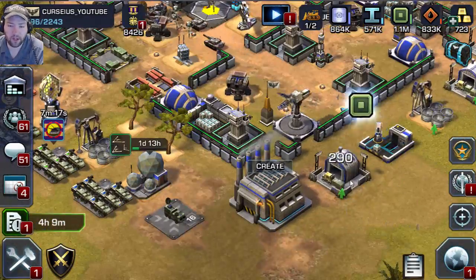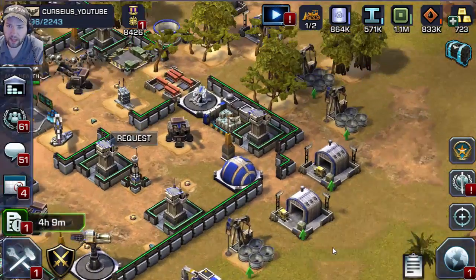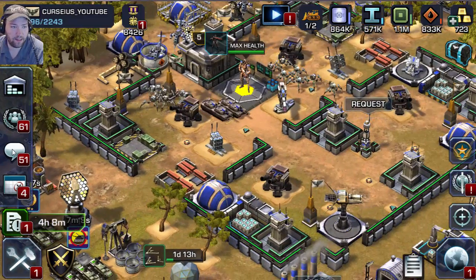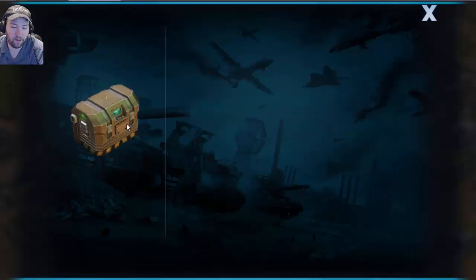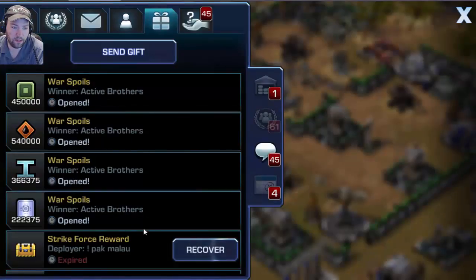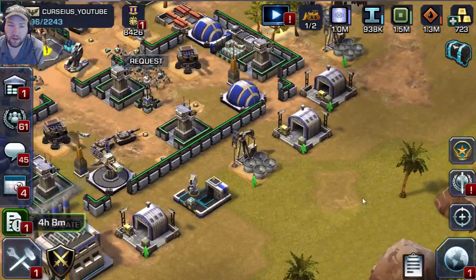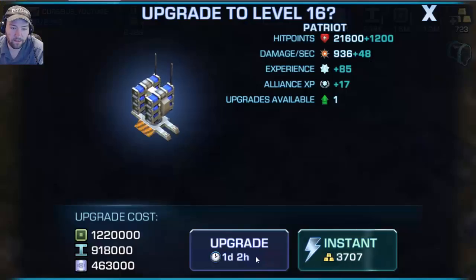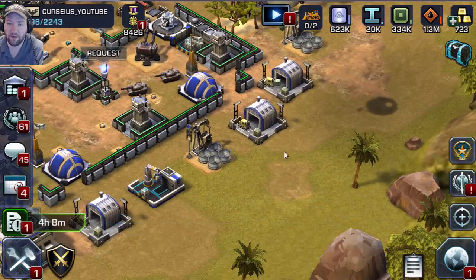I don't think I'm going to worry too much about upgrading the supply drops and the oil decks, as oil and supplies are very easy to get. If I look at my spoils, there's probably tons more loot — I can just grab all that. In fact, we can open more of these again. Boom — look at that. So we're halfway there with one of the Patriots too. I'll go ahead and do one more battle to get some more steel in.